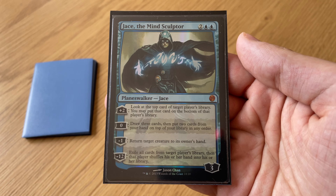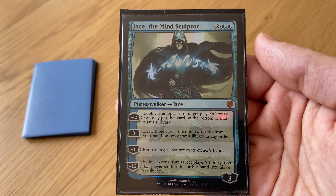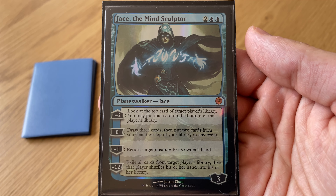It's a legendary Planeswalker for four mana with cool abilities like Fate Seal, Brainstorm, Unsummon, and an Ultimate. Really powerful.